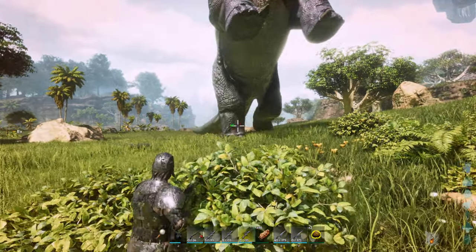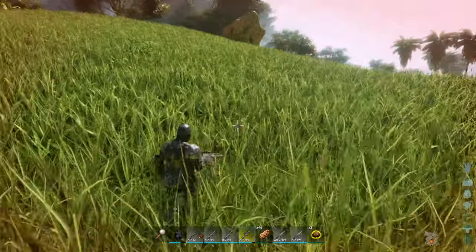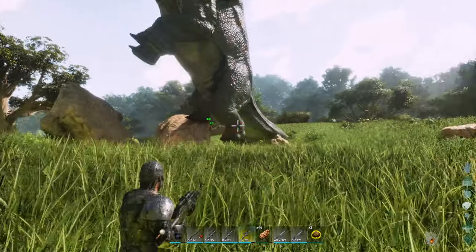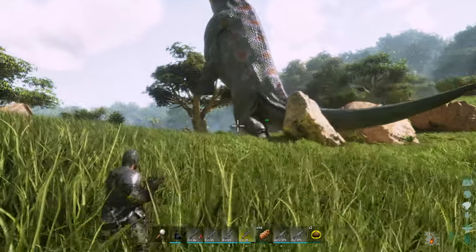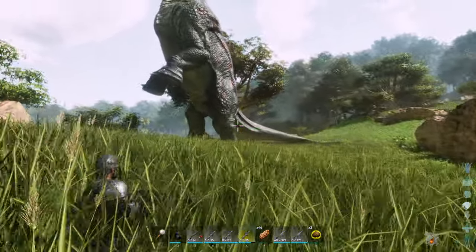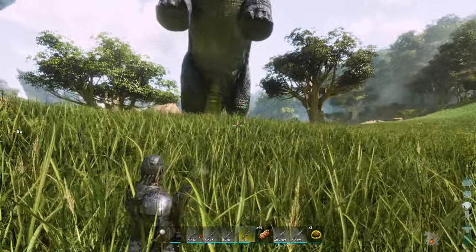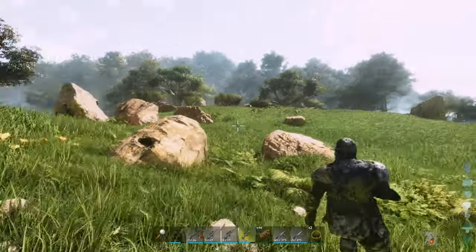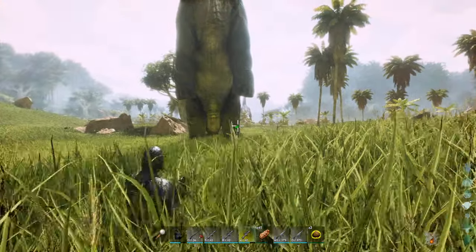The more teammates you have shooting his legs the better, because that means more shots fired off. I'm currently using a 250% fabricated sniper rifle, so with a primitive it will take 2.5 times as long, but it can be done — just be careful of T-Rexes and other threats while trying to tame this boy. I've tried multiple weapons and the fabricated sniper is so much better because it's more controlled. I tried the submachine gun but I lost a lot of taming effectiveness because I was spraying and praying once he went down — it's very hard to predict when to stop shooting, so stick with the fabricated sniper rifle for control.